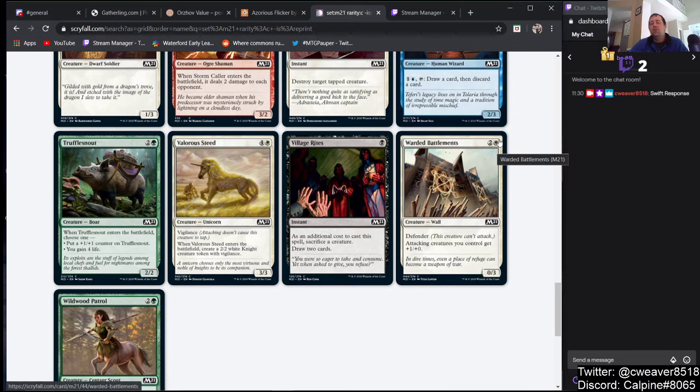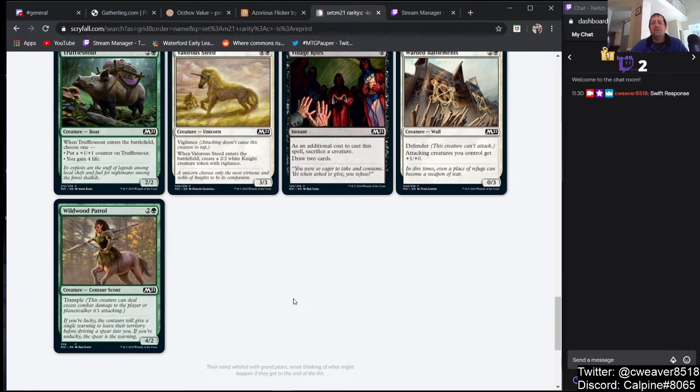Wardscale Battlements — 2 and a white for a 0/3 Defender. Attacking creatures you control get +1/+0. Too much mana. And Wildwood Patrol — 4 mana for a 4/2 with Trample costing 2 and a green. Nope, too much mana.